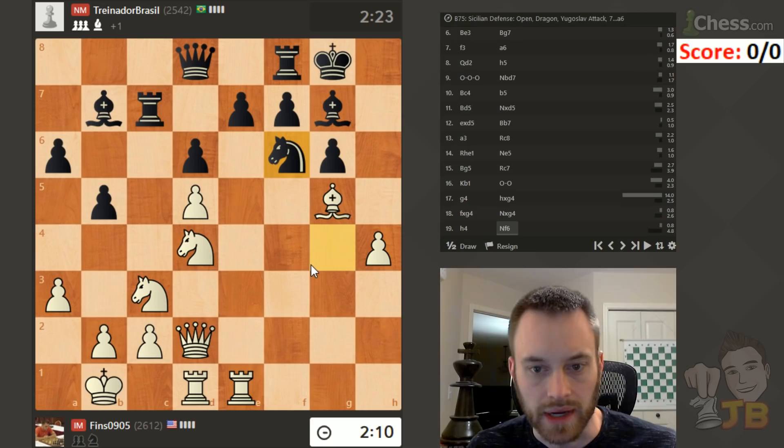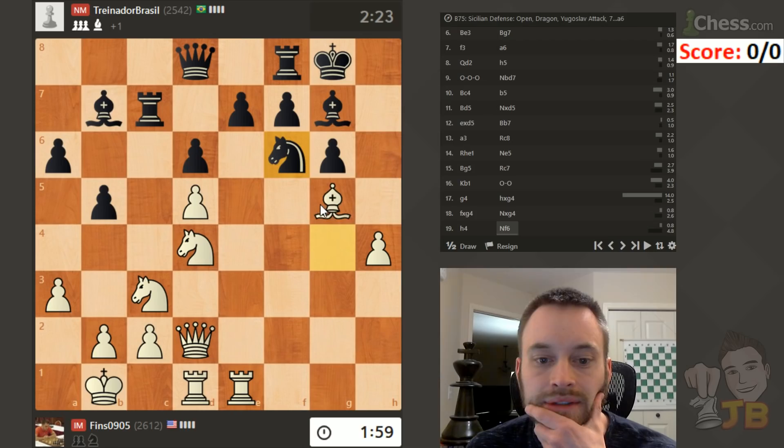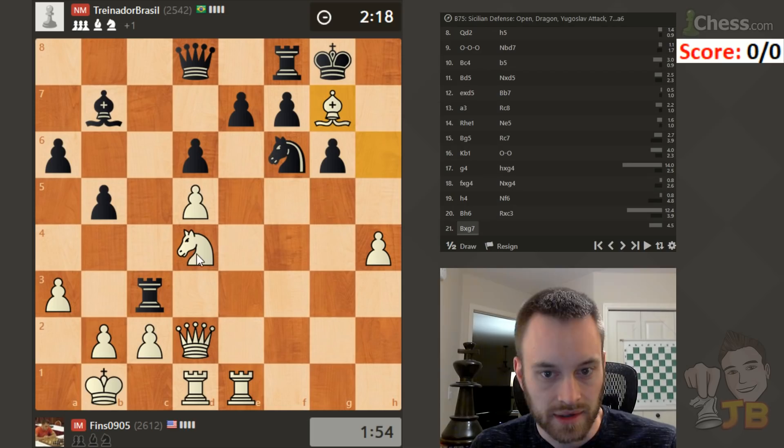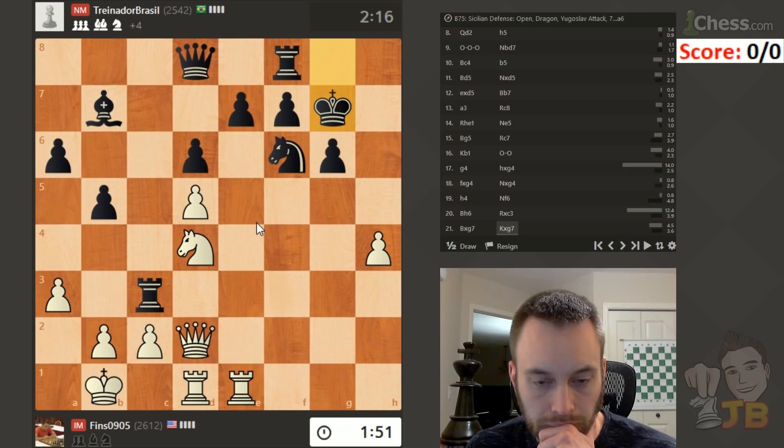Okay, knight comes back. D5 is loose, I should probably attend to that. Bishop h6 is also possible. I see some fun ideas — I'm going to try bishop h6. I think d5 might be a poison pawn. Always have to watch the exchange sack — and yes, just as I said that, black does it. Let's take here first. I really like the knight f5 move if I can land it at some point.